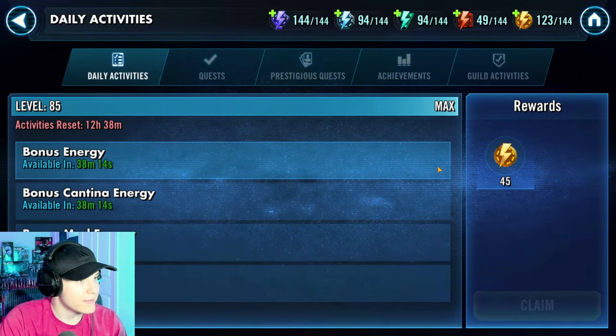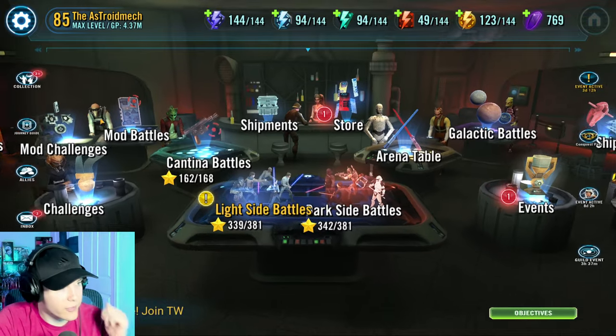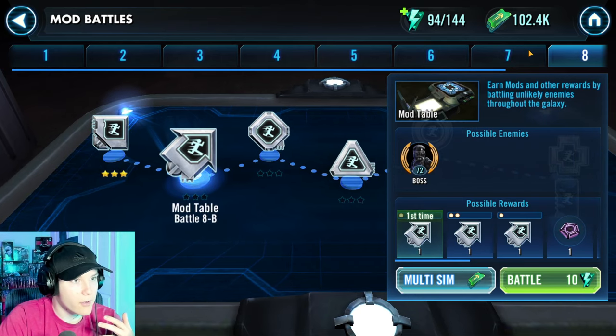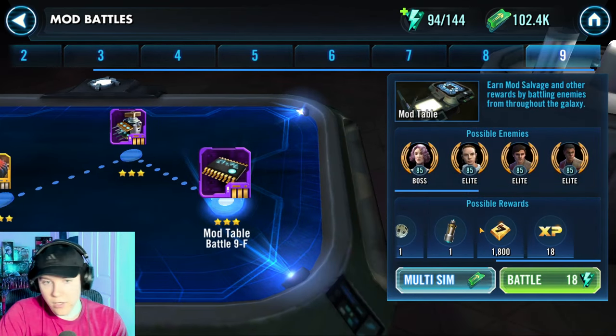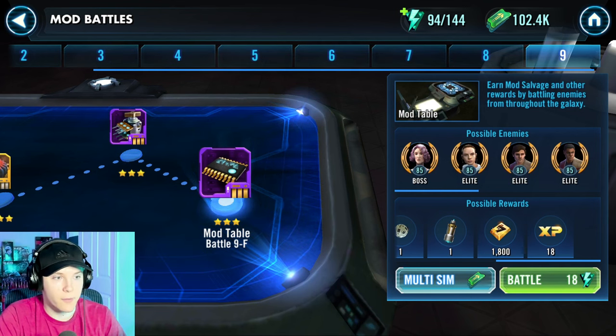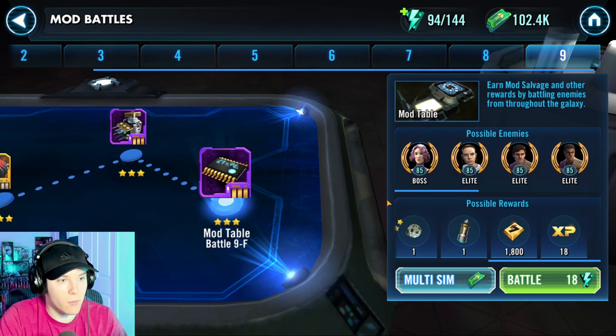Number two is also obvious — do your dailies. When you do your daily activities and go to mod battles, for example, you get 1,800 credits just right off from farming this node. And this is just for one farm. If I multi-sim this, I would get even more.